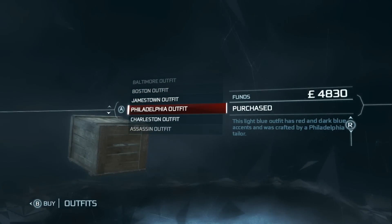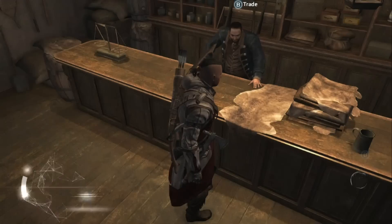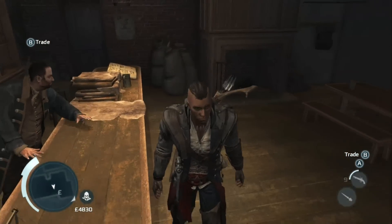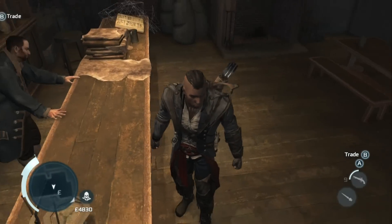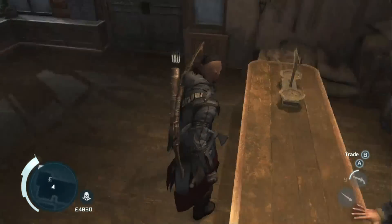The Philadelphia outfit is listed as light blue with red and dark blue accents, but as you can see it's not so much a light blue — it's more of a slate, almost grayish. This is another one that actually looks pretty cool, though it still doesn't compare to the New York. Black and red just looks awesome.